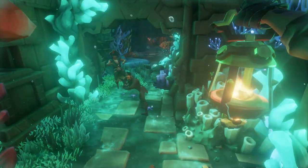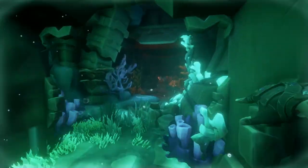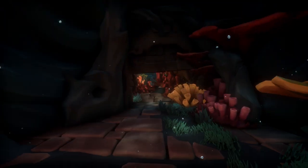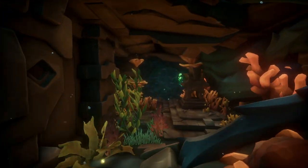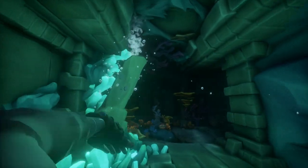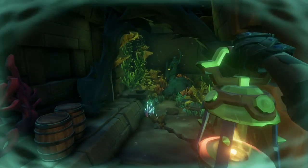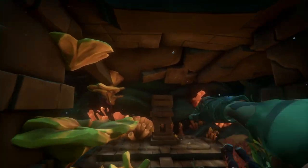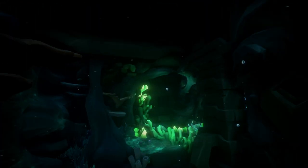After you've read journals one, two, and three, you're going to want to make sure that all of the statues are in the correct position. One of the statues is located right here, and that statue needs to be all the way up — it is, so that's perfect. We're going to swim and keep going around to the main room that has the other statues.